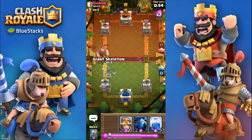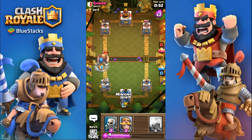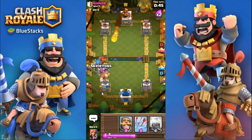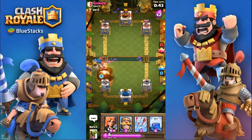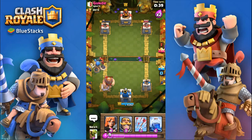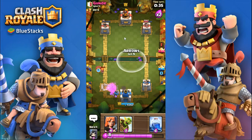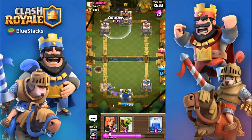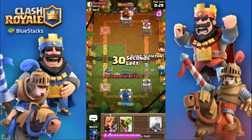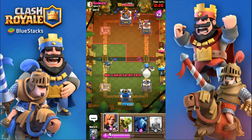I'll do a giant skeleton to finish off that, and some minions — I want to take as little damage as possible. My skeletons are gonna die there and the giant will take down my tower. I think arrows should be able to kill it. I'll arrow all that and I do have a bit of a lead on that right tower as well.